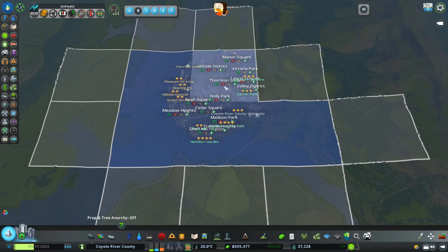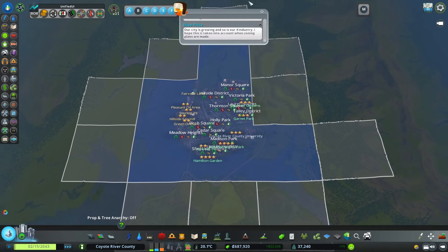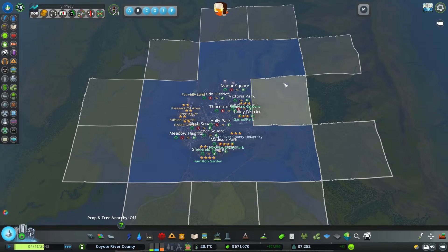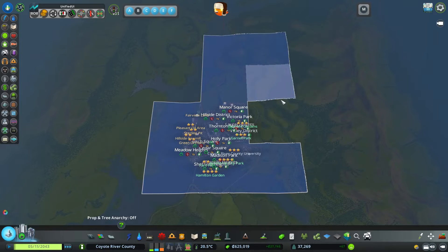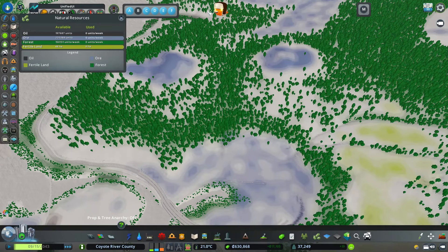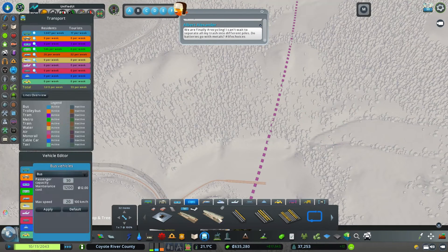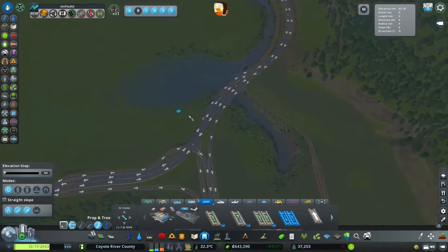Let's start by purchasing the necessary land slots here. There will be a lot of slots to purchase — this will be a huge extension to the city. First things first, let's start with the railway line and see what we can do.